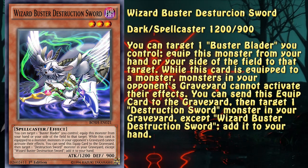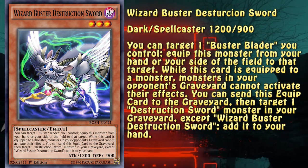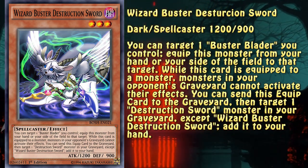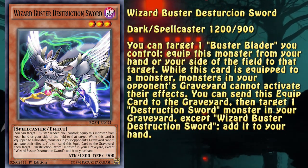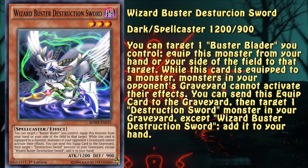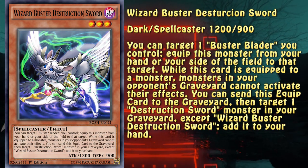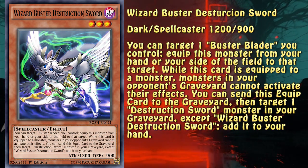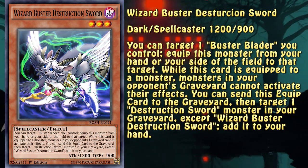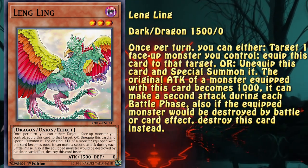Wizard Buster Destruction Sword is another of Dragon Buster's siblings. This one hits a wider variety of decks than the card we discussed previously, since it prevents activation of monster effects in the graveyard. It definitely helps with all those floating effects as well as milling, since Burning Abyss and Unchained are a thing. Being a spellcaster is a bit more detrimental than the machine, but it's still a dark attribute, giving a variety of options to choose from.